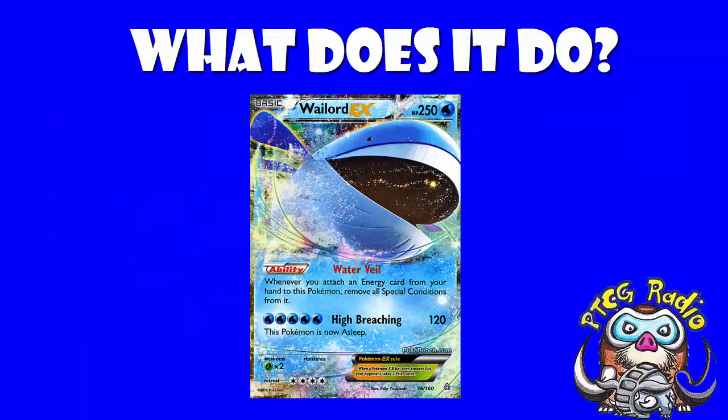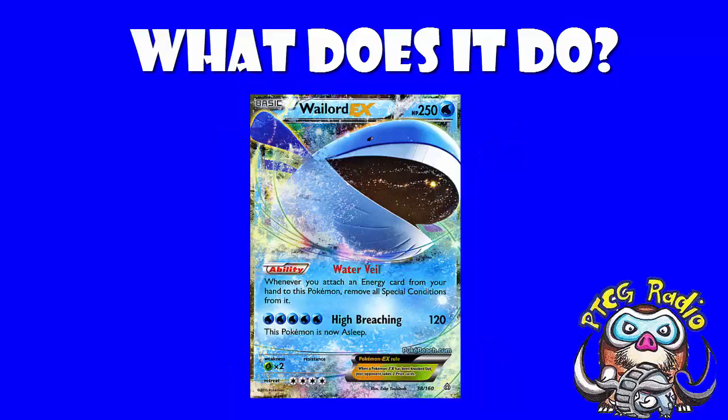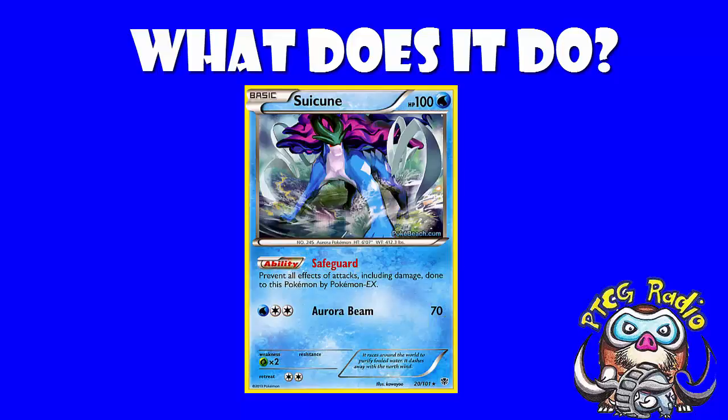The weird thing about this deck is it uses no energy cards whatsoever. It just uses, obviously, your Wailord. The only other Pokemon it uses is Suicune, and the reason it uses Suicune is quite simply because, although it doesn't have the HP of Wailord — it has a paltry 100 HP — it has its Safeguard ability.